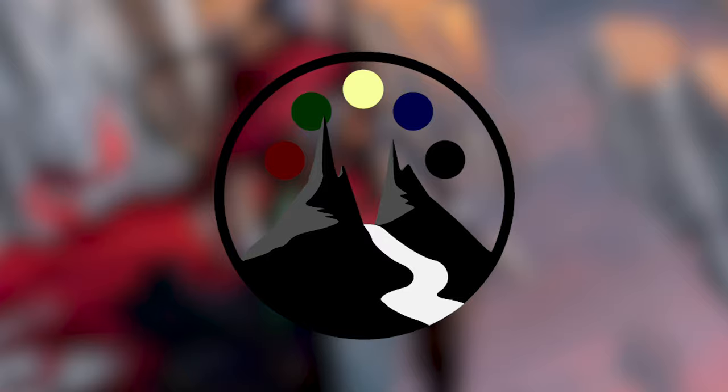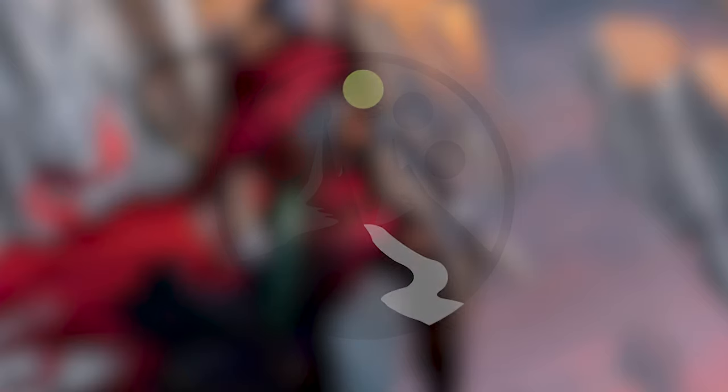Today we're going to be talking about the new pre-constructed decks that released with Zendikar Rising. We have two of them: the Lands Matter deck and the Sneak Attack deck, both kind of like the Planeswalker decks of Commander. Landon and I are going to be talking about it and having a conversation. We felt this was relevant simply because we haven't seen a lot of other content creators touch this product — probably because it feels geared towards newer players and there are a lot of other exciting products being released alongside it. But we think there's some discussion to be had. Do we want to start off with our first impressions on a mechanical level?